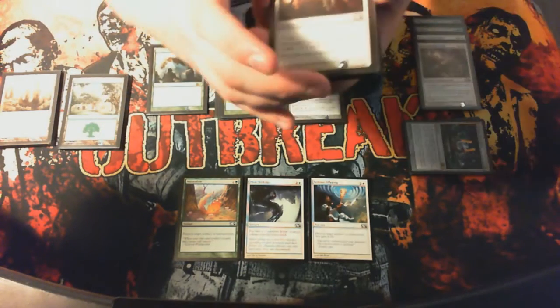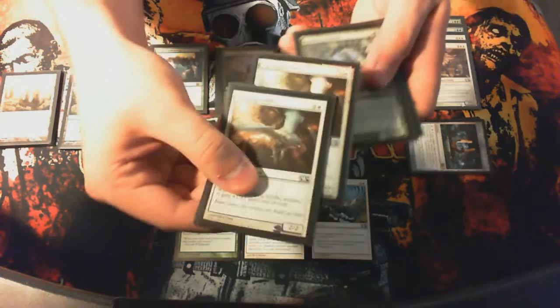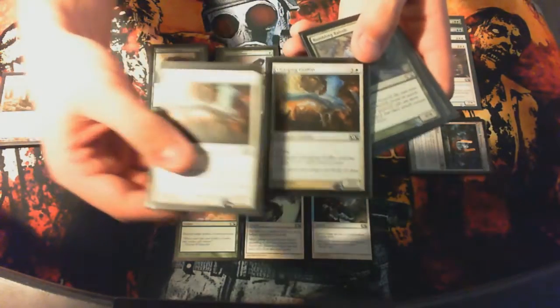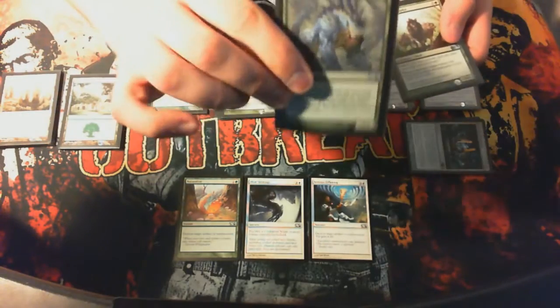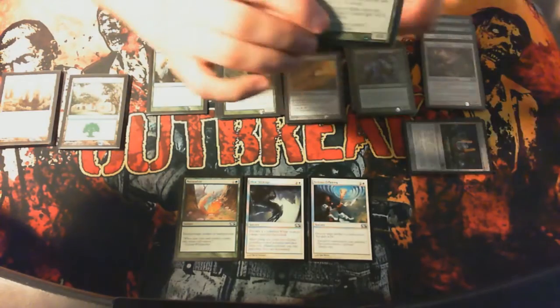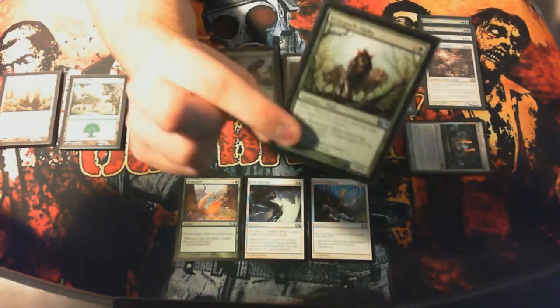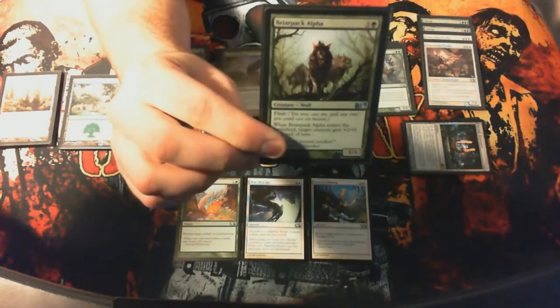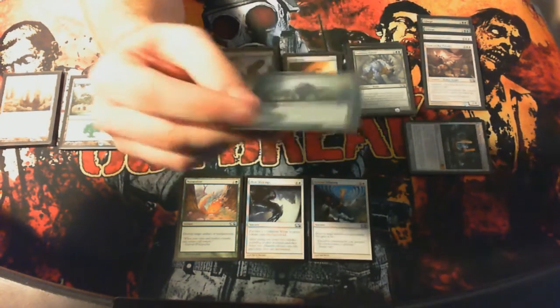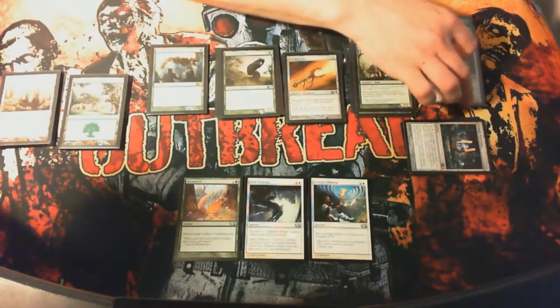My 4-drops: 2 Charging Griffins, 1 foil. Rumbling Baloth — a nice little 4-drop, nice and beefy. And Briar Pack Alpha — I love the little combat tricks I could do with this card. It's flash, it can be a 5/5 by itself, or it can pump a blocker. Really nice combat tricks.